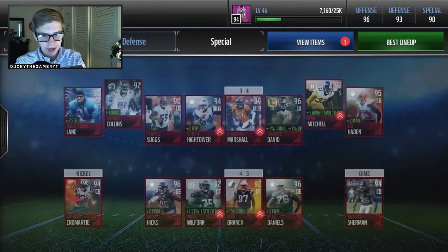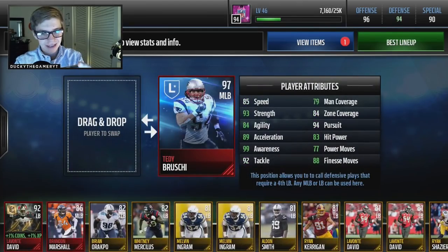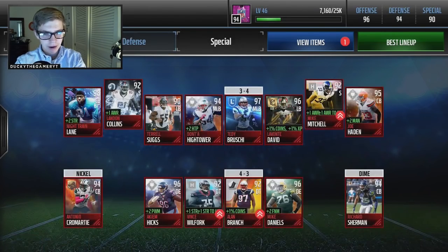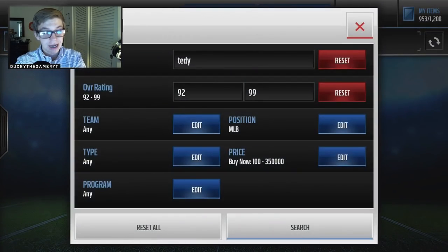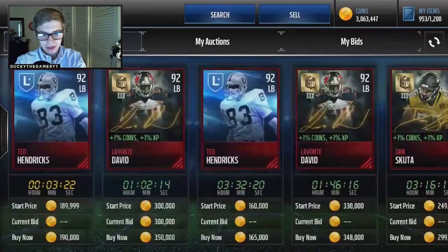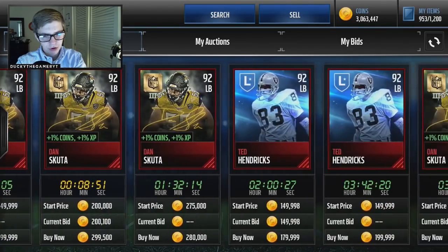The last middle linebacker we had was Brandon Marshall, like an 86 or 87 overall. Teddy Bruschi is going to be like a 96 or 97. This man is 99 awareness, 89 acceleration, 93 strength, 88 finesse, 94 pursuit — this is actually a pretty raw card for linebacker. Pretty happy about that cop. My defense is now at 94 overall. I still have Terrell Suggs and Richard Sherman to replace since they're definitely base elites.